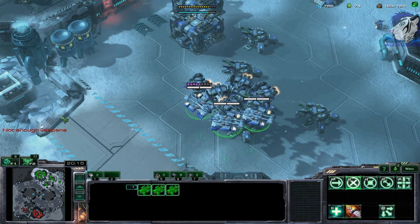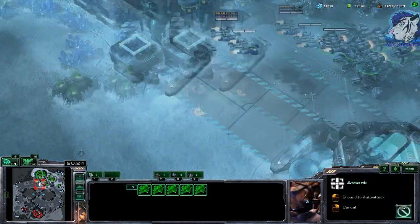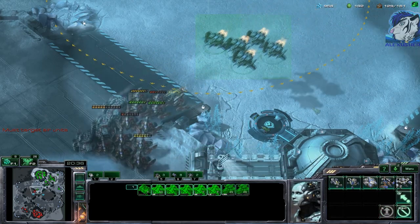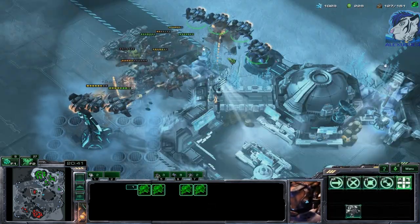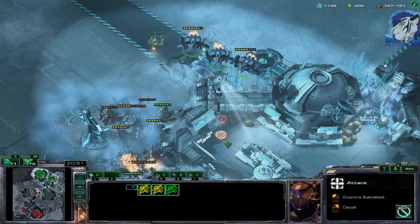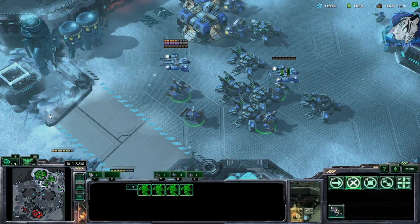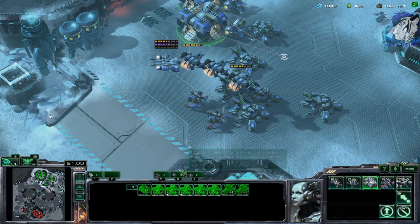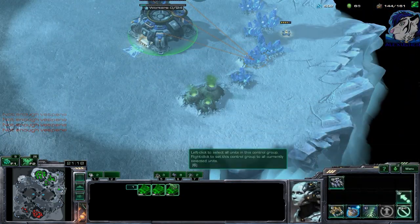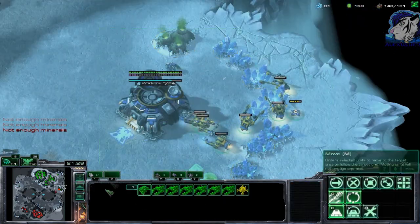There he is — with Vikings, of course. How many Vikings does he have? Not that many. There's a mule. I should be able to clear this. Then I have the Vikings. There's one expansion. I need to produce more stuff but I have no gas — that's the main problem. Not enough gas for the tanks. Oh god, okay. I'm not sure I can rescue this base. Perhaps I can shoot him down right now — yeah, looks not that bad. I should save this expansion.